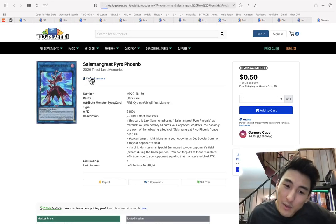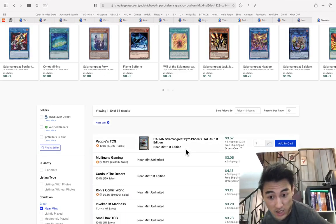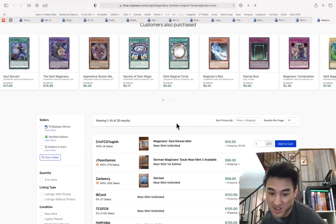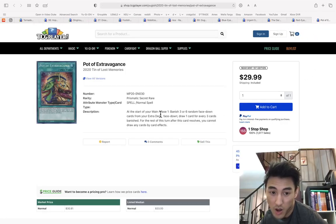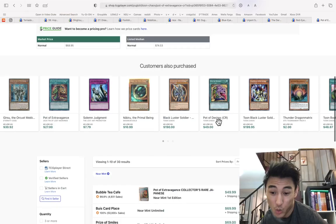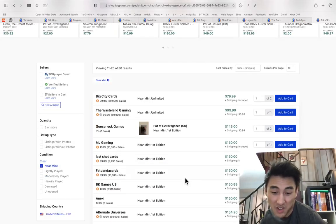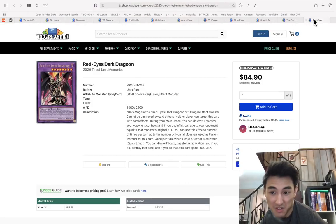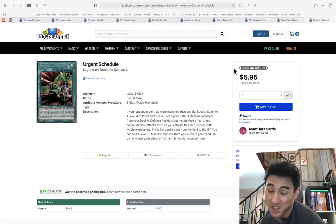World Legacy Monstrosity — 40 cents, pick them up in case they go up. Salamangreat Pyro Phoenix — you can get a playset of secret rares for like seven bucks, so I'd consider doing that. Magician's Souls are $104. Sky Thunder Zeus at $75. Pot of Extravagance at $30 — consider the collector's rare first eds at $150, that's not bad.